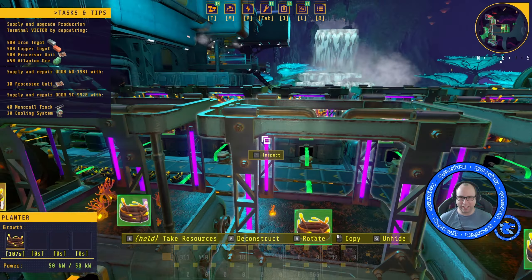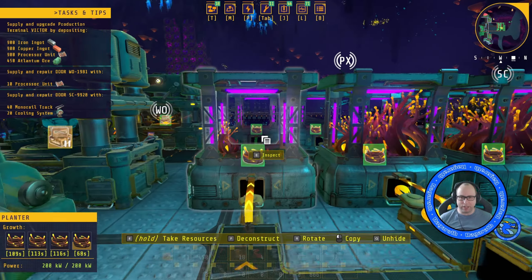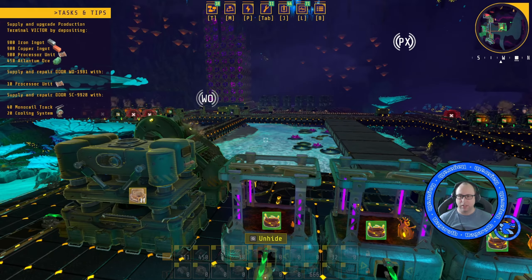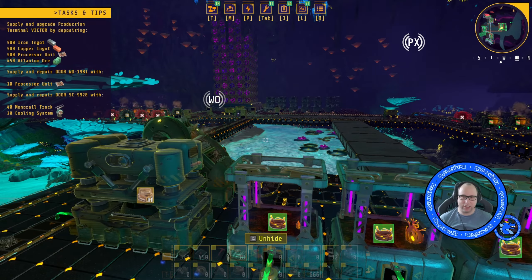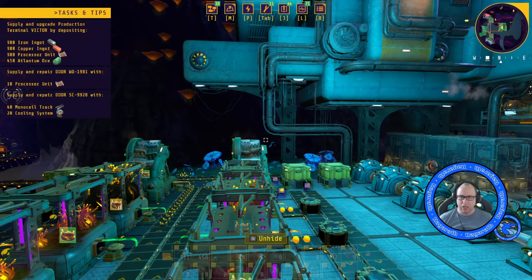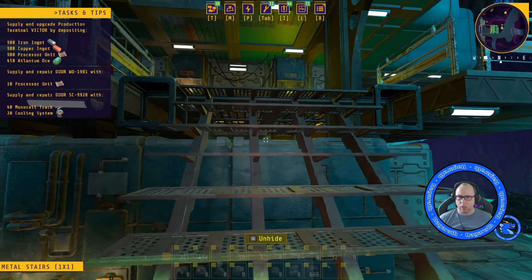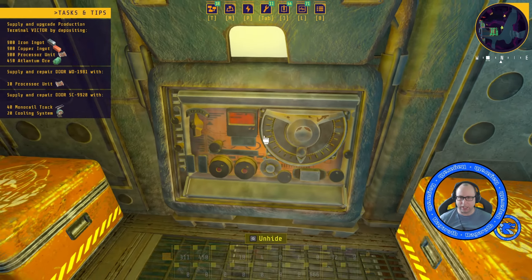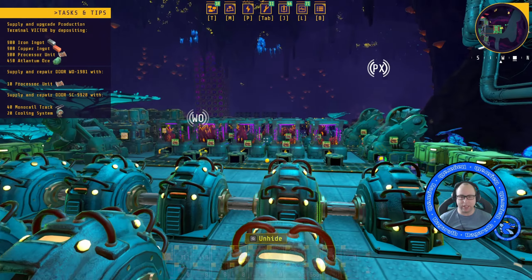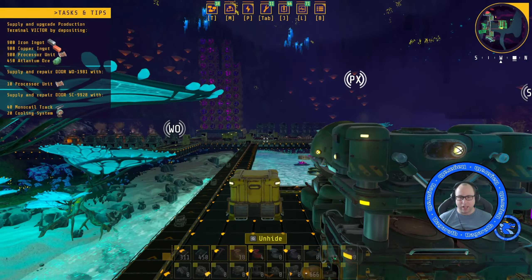There we go — I've got things moving again. Let's do the power, just to make sure that's going to keep going. What I'm going to do in the next episode is build some Atlantum stuff. Do I have Atlantum? Why haven't I got Atlantum showing yet? Have I missed something? Is there a triangulation I've not done? Can't upgrade this terminal until I get Atlantum, but I haven't learned Atlantum. Oh, I know what I need to do — I need to get in that door and get those mining chargers, which will allow me to then go and do the Atlantum. That's what it is.